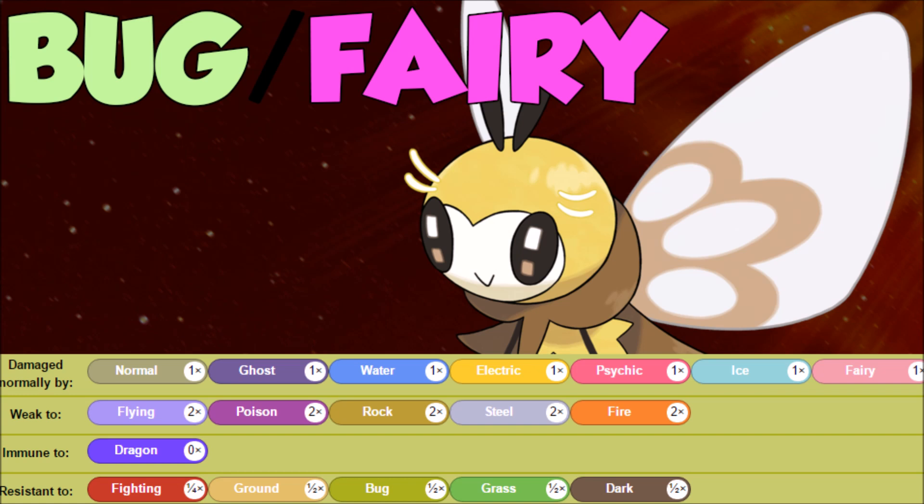We're anticipating everything going and blowing us up. We do have a lot of weaknesses to worry about: Flying, Poison, Rock, Steel, and Fire. We only get a couple of resistances: Fighting, Ground, Bug, and Grass. But we have the immunity to Dragon, so at least as a Fairy-type Pokemon we just get that dragon-killing power.